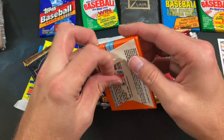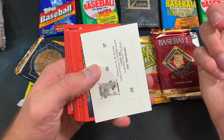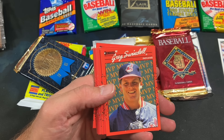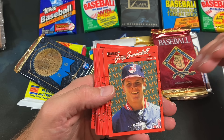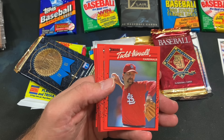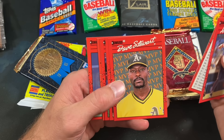Let's do 90 Donruss — the bright red borders. This is a hyped-up set back in 1990, you had to be there to experience it, but everyone was investing in 90 Donruss. On The Past is Alive Facebook group I posted a clip from a MacGyver episode called 'Squeeze Play' that's actually about counterfeiters in the baseball card hobby. Richard Dean Anderson as MacGyver goes into a card shop in the early 90s and there's a ton of 90 Donruss behind the counter. There's a reference to Ryne Sandberg's rookie — they're selling counterfeit Sandberg rookies and 90 Donruss commons. It's pretty freaking epic, go check that out.